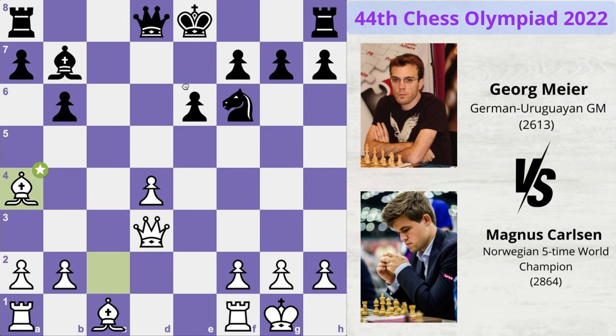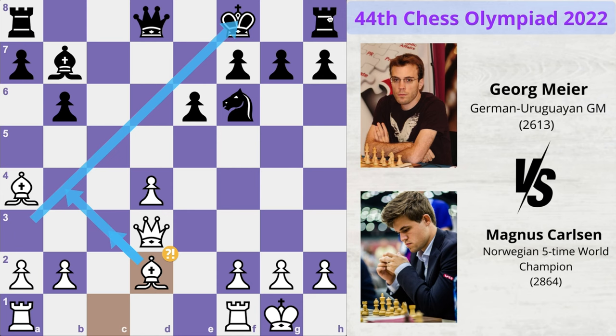Therefore, blocking the check with the knight is not at all a good idea, and that is why in the game Meyer played king to f8. Magnus develops his other bishop, which can now come to any one of these squares and take control of the good diagonals on the board.